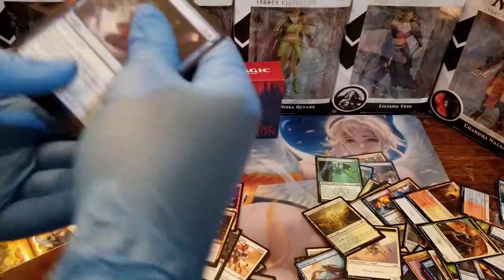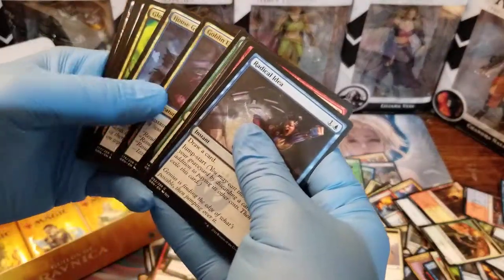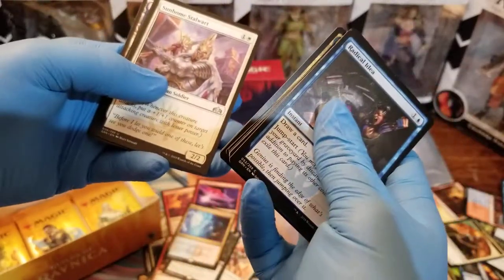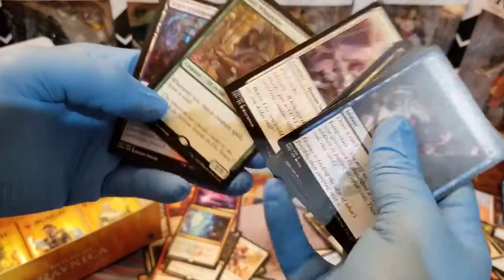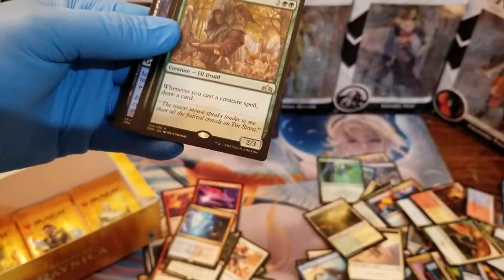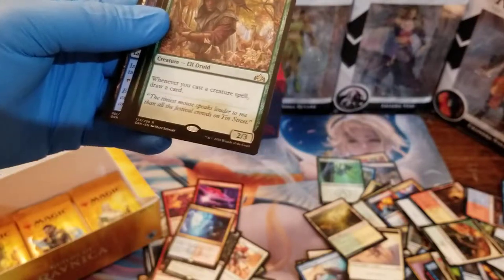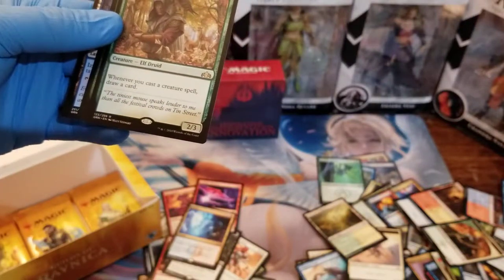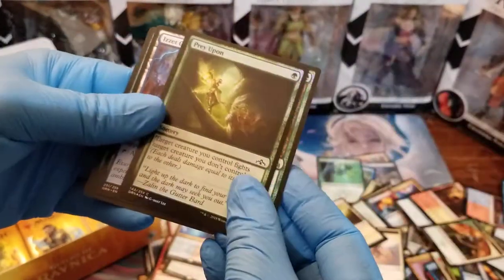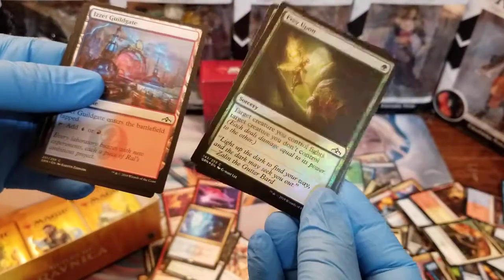Let's see if we can wrap up our box of cards. We've got Sunholm Stalwart. And our rare is Beast Whisperer — whenever you cast a creature spell, draw a card. That looks really useful, especially in a Commander deck. I could see that getting a lot of use. And we got a foil, but it's just a common.